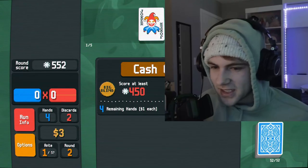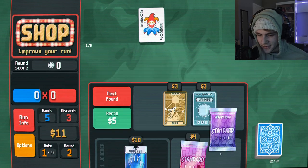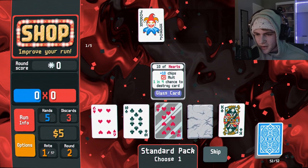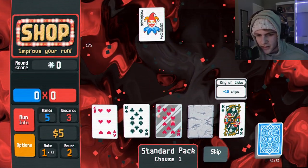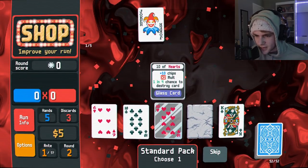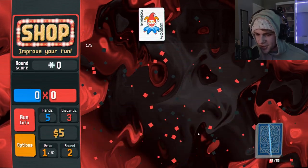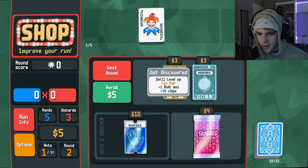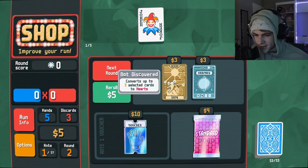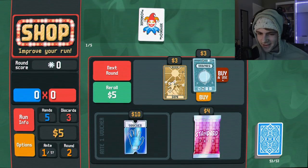Eight dollars — that's more than I have in my bank account right now. I want to buy a pack. Let's buy a jumbo pack. Hell yes. What is happening? A stone card? Ten of hearts. A glass card? King of clubs. I have to pick — do I actually have to pick one? Why would I want to destroy a card? One in four chance to destroy a card — this just gives me 50 chips, that's ridiculous. Uranus — level up two pair, plus one mult and plus 20 chips. Or converts up to three selected cards to hearts so I can get a flush. Let's go with Uranus.